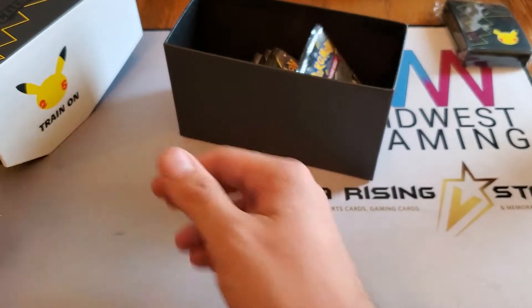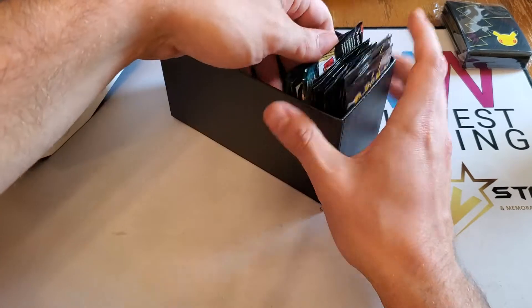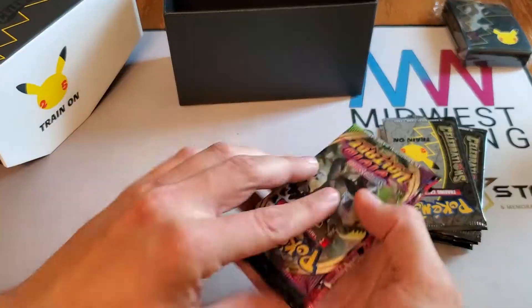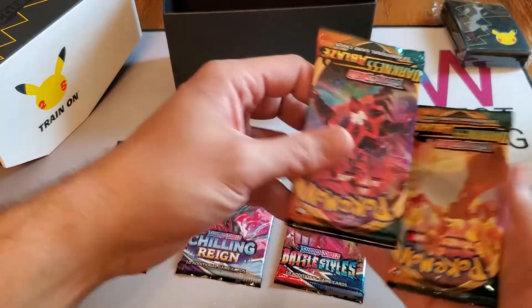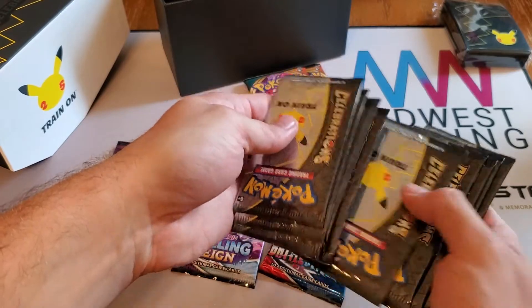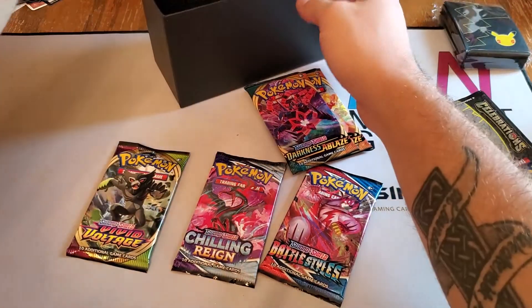Dice and status counters - I keep the dice, the status counters I don't really care for unless I start playing the game. We have our Celebrations packs, Vivid Voltage, Chilling Rain, Battle Styles, and two Darkness Ablaze. Perfect, we do have all of our packs, they're not hiding out.